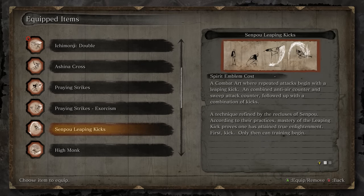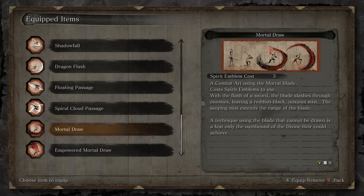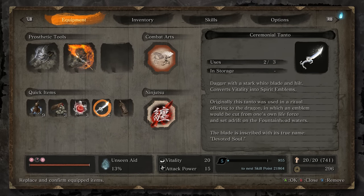As for phase two, we're going to mix things up and use Mortal Draw. You should all have Mortal Draw, because to get to this point you have to have the Mortal Blade. The last thing I would suggest doing is having the Ceremonial Tanto. Pop that before this fight and heal your health back up, because you're going to want those extra spirit emblems for Mortal Draw uses.